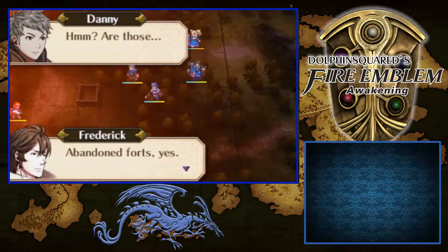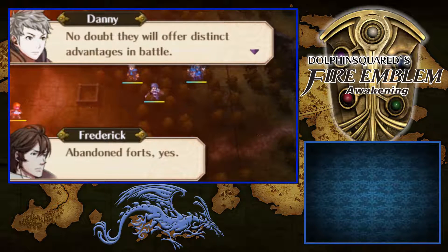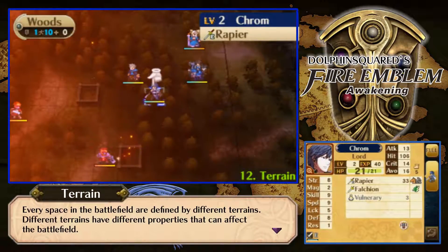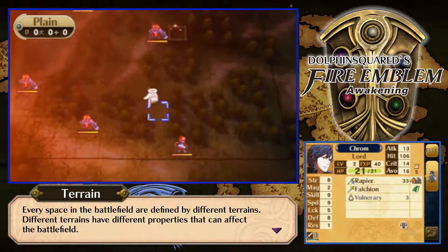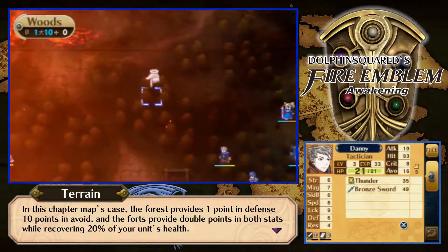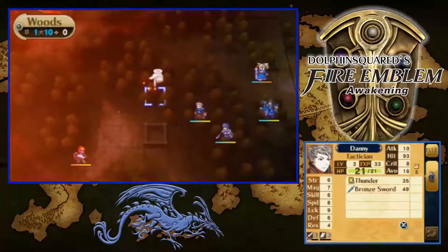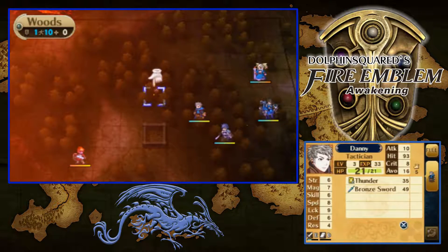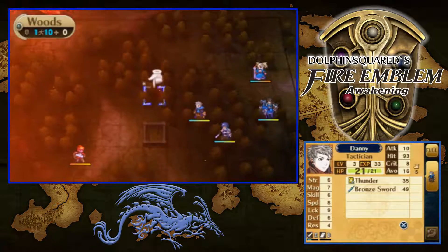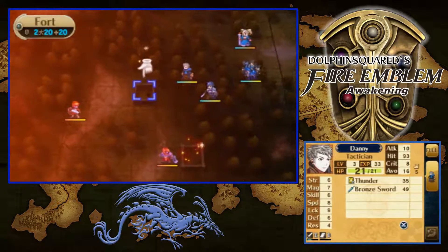Are those abandoned forts? Yes — then we should take shelter in them whenever possible. In a doubt, they will offer us distinct advantages in battle. Indeed, it will. So we do have one, two... nothing too much around here, just two shiny spots. It looks like we have different terrain types right now. We have the plains which don't give any advantage, the woods which provide one point in defense and avoid rate, and forts which can give us health, defense, and avoid rate.